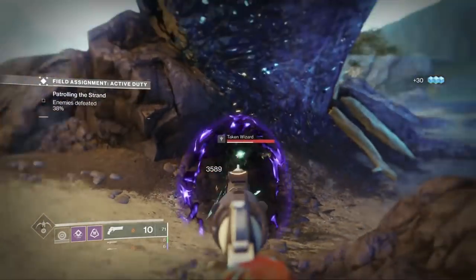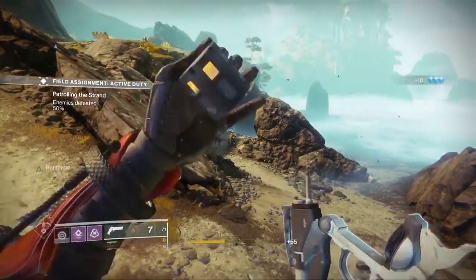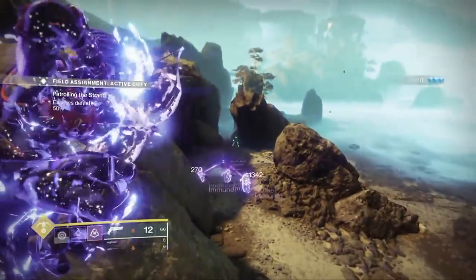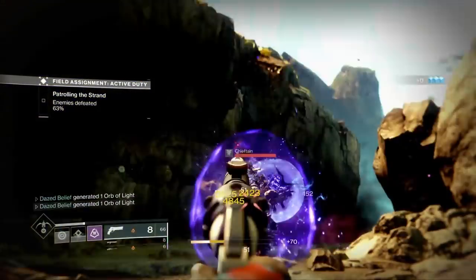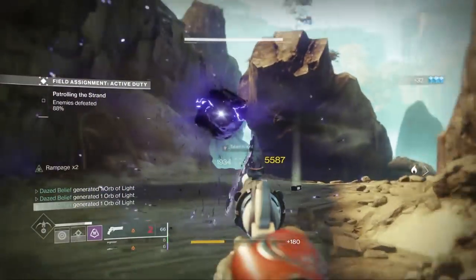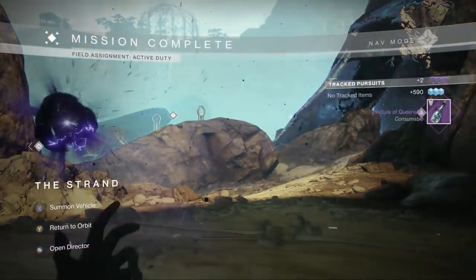Now these patrols aren't going to show up every time you go to the area — for me it was about 50-50. Each one of these areas has three different patrols that you can do. If the pilgrimage patrol isn't there to complete this triumph, you simply just need to do one other patrol, and after completing that patrol the pilgrimage one will show up.